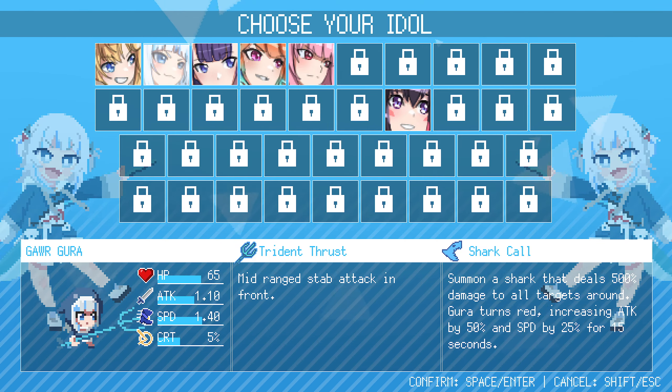It plays a step attack in front, also summons a shark that deals 500% damage to all targets around, but it does red, increasing attack by 50% and speed by 25% for 15 seconds.